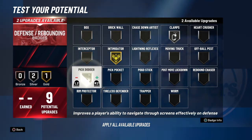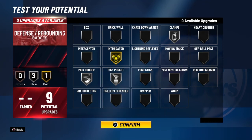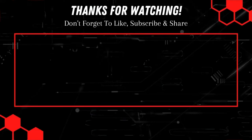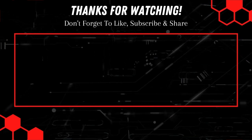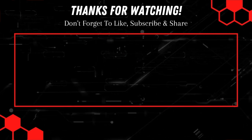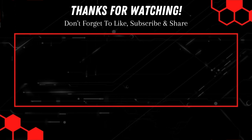For defense, you're going to want to put clamps on silver, pick dodger on silver, intimidator on gold, and pickpocket on silver. This is going to be one of the best builds in the game — because you're tall, you can speed boost, you can play defense, and you don't have T-Rex arms so you can do everything on the court. Hope you guys enjoyed this video — smash that like button, comment, subscribe, turn on that bell, and I'll see you guys in the next video.